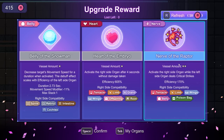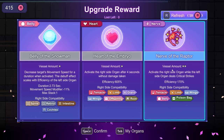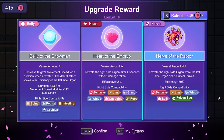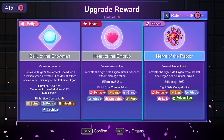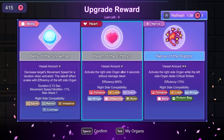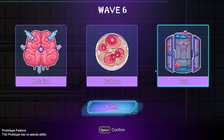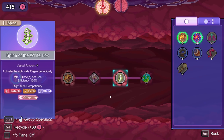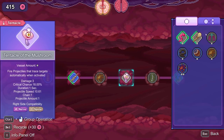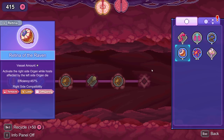This is even better. Heart is interesting — activate the right side of the organ after four seconds without damage taken. Belly of the Snowman: decrease target's movement speed for duration when activated. I think I'm going to go for Nerve of the Raptor, just because I can see that getting really nutty. So I'm going to try switching this for the Lung of the Giant, because we got another Nerve. Now we have Nerve of the Boxer — just whenever I hit.